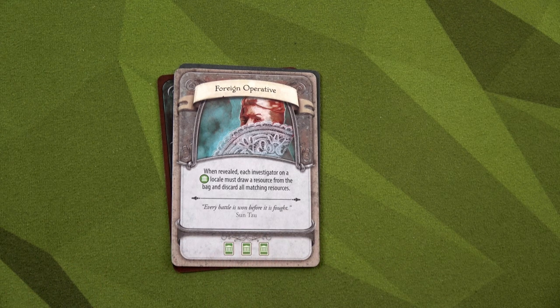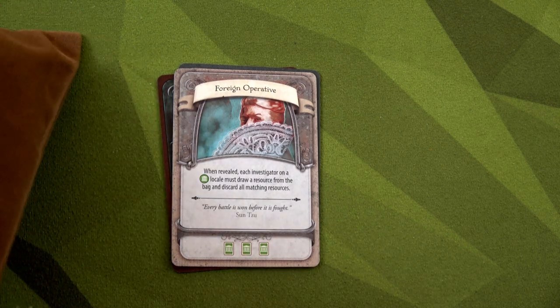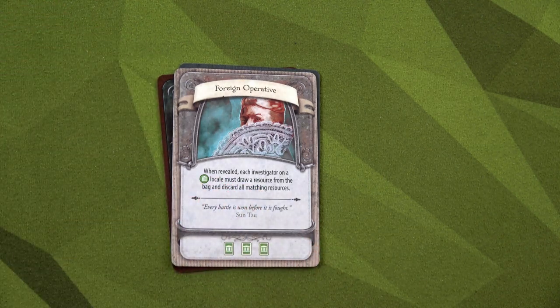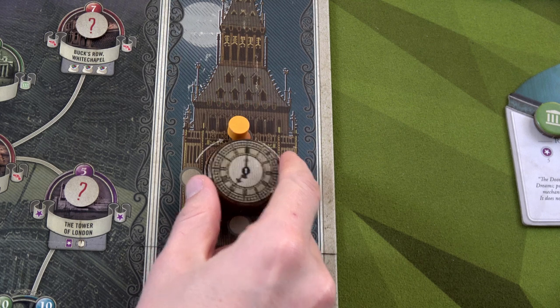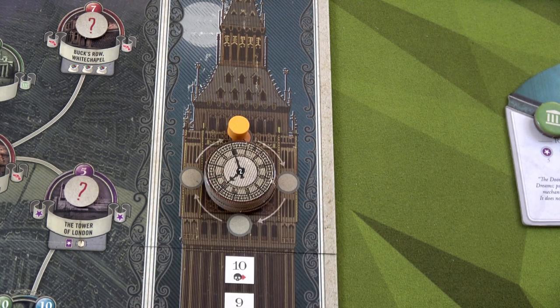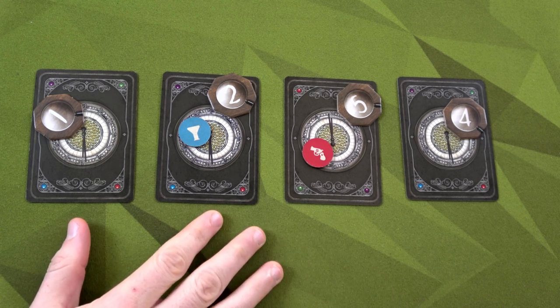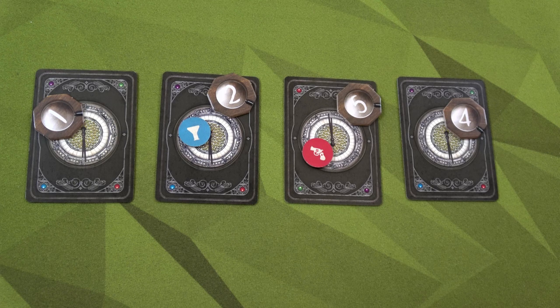We're one fourth of the way through the plot stack. Now we reveal the next henchman: 'Foreign Operative.' When revealed, each investigator on a politics locale must draw a resource from the bag and discard all matching resources. Only Ada is on a politics location — she draws an underworld resource and doesn't have any, so no loss. We need three politics total for this evidence. We end the round, move the marker up once, completing one of our six rotations around the clock.